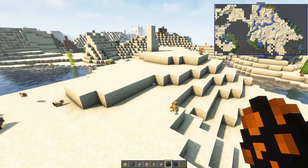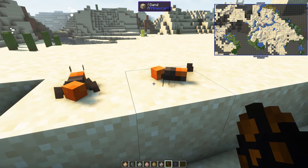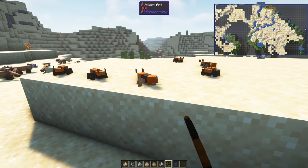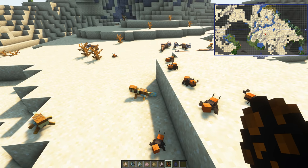A velvet ant — this is going to be small. It just makes the desert come to life. Nothing eats the ants.